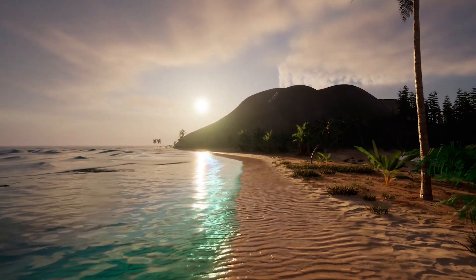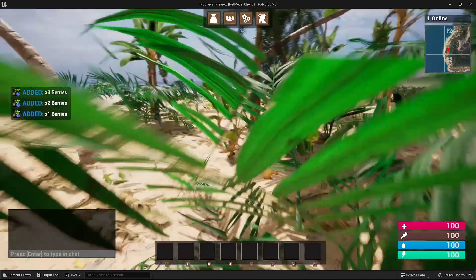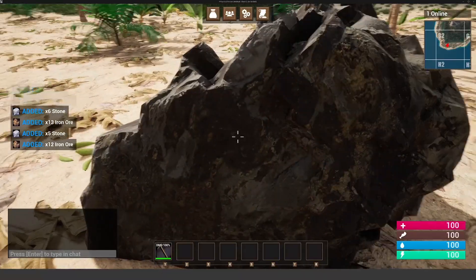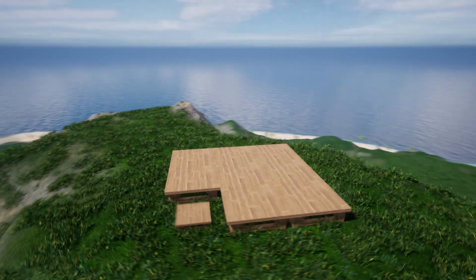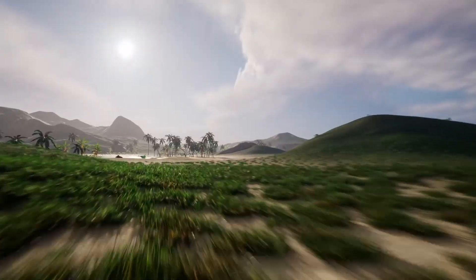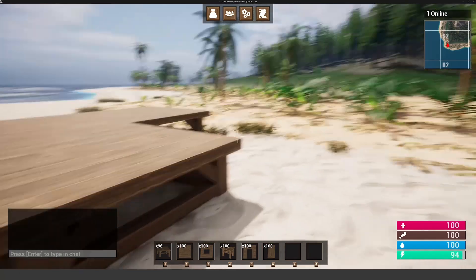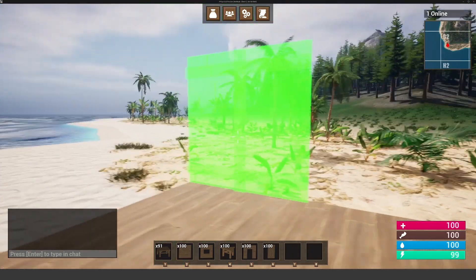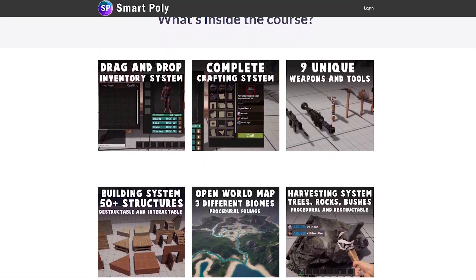Before we get into the video, check out my multiplayer survival game course. The course now features Unreal Engine 5.2 content — we go over things like creating a crafting system, harvesting system, building system, and we create an open world map using PCG to spawn all the foliage. Check out the multiplayer survival game course link in the description below or go to smartpoly.teachable.com.